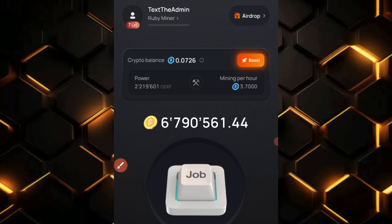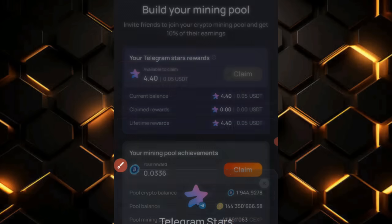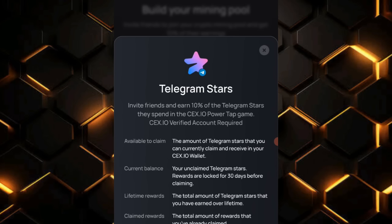Go straight to your Squad section and check if you have this update. It states: 'Your Telegram Stars Reward.' Under this you're going to see your current balance, your claim rewards, and your lifetime rewards. Your available balance simply means the amount of Telegram Stars you can currently claim and receive in your CEX.io wallet.